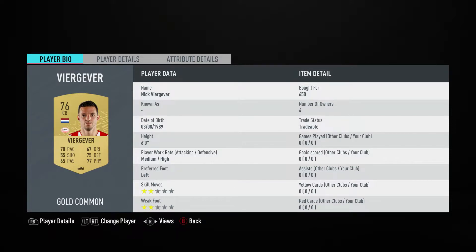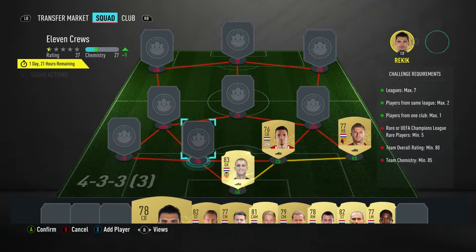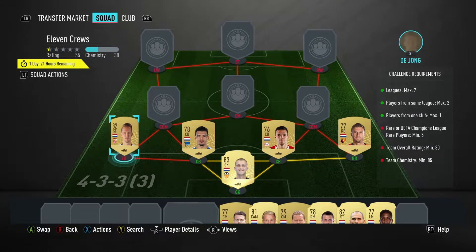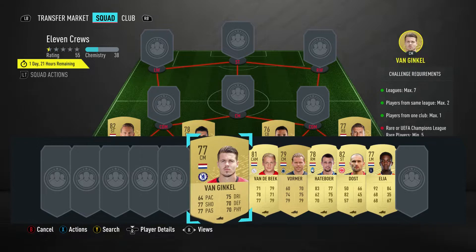The center back on the right is Nick Viergever, bought for 650, plays for PSV in the Dutch first league. The center back on the left is Karim Rekik, bought for 1,200, plays for Hertha BSC in the German Bundesliga. The left back is Luke de Jong, bought for 1,500, plays for Sevilla in the Spanish first league.